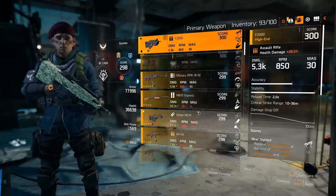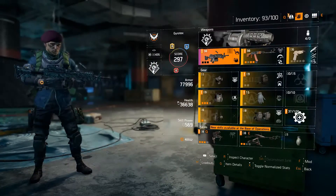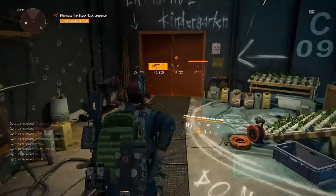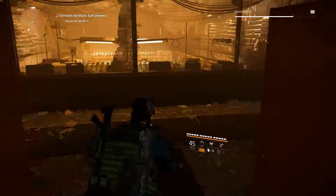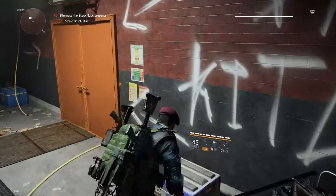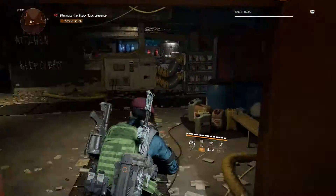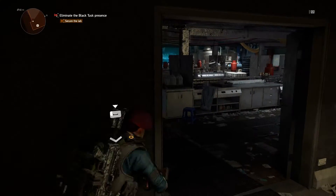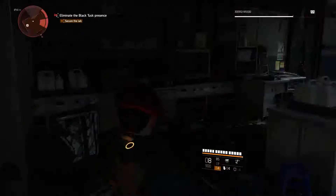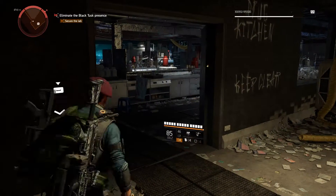I use heavy machine guns, keep suppressing fire on, and stay as far back as possible. As you can see right now, I have item level 300 guns, but I was using the military MK-46 at level 288 and that was more successful than my very first attempts in that garage where I got killed and had to restart. We're now transitioning to the other area — the lab that follows the garage. The lab wasn't as hard for me because there are a lot of exploding gas barrels, which I used for area-of-effect damage alongside suppressing fire and special abilities.